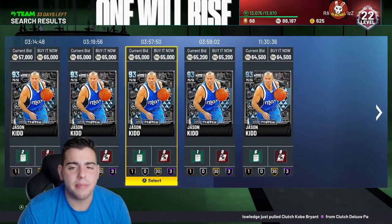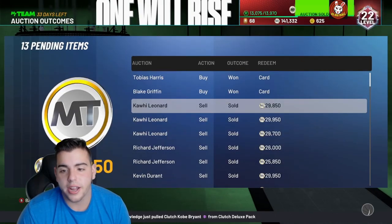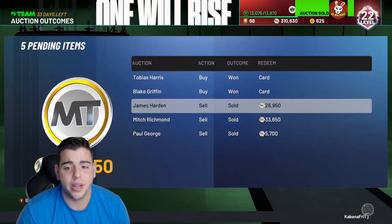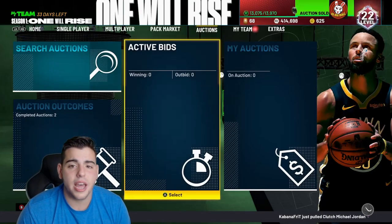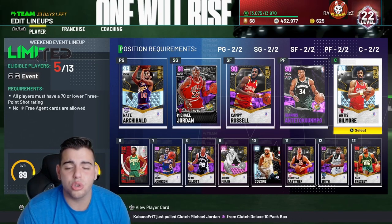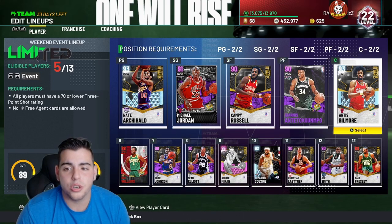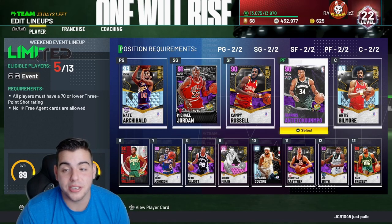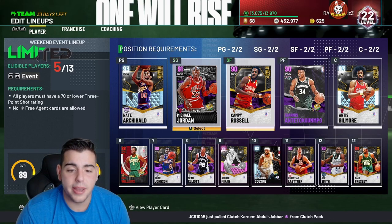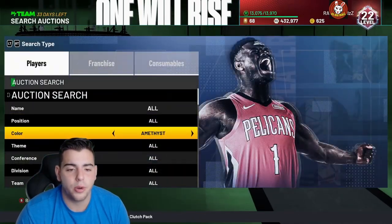People want to ask me how I make all my MT — it's very simple. I picked up Amethyst cards on Friday because what happens on Friday, the market crashes. I sold Mitch Richmond for 33K and also for 24K — I should have waited a little longer. We also picked up Giannis and MJ. We made over 200,000 MT this week easily and still have around 450K with Giannis and MJ, so realistically that's 500K to 600K MT. This is the squad I'm running with, but let's get into more snipe filters.